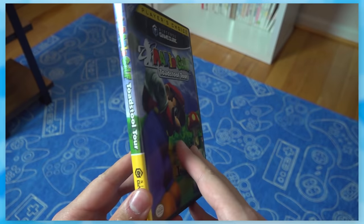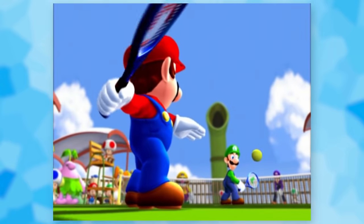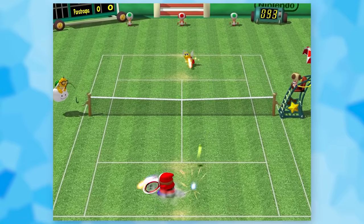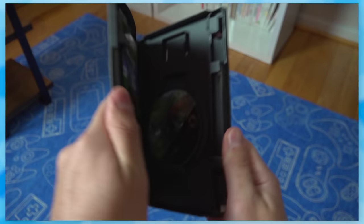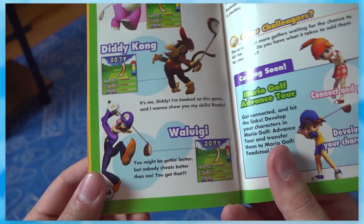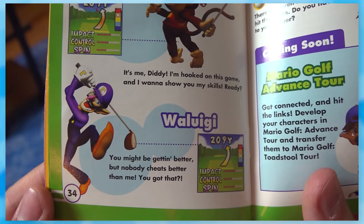Interestingly, Mario Golf got the Player's Choice box, but Mario Power Tennis didn't — it has a best-seller variant but not Player's Choice. I guess people just hated tennis in the early 2000s. I adore the disc of Mario Golf, as half of it is a golf ball texture. And Waluigi's description in the instructions is great: 'You might be getting better, but nobody cheats better than me.' Never change, Waluigi. Can we also talk about these ridiculous renders of Mario? They made his feet and legs so big — almost as if we're supposed to look at him like a golf ball.